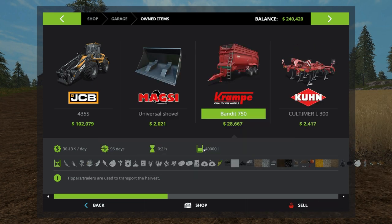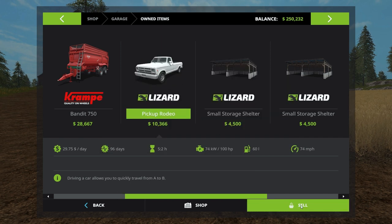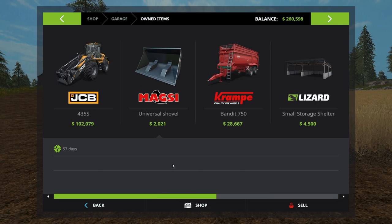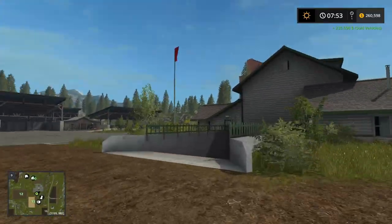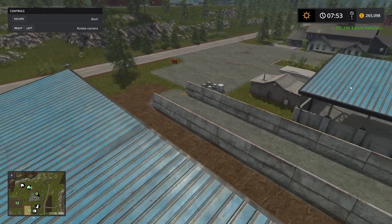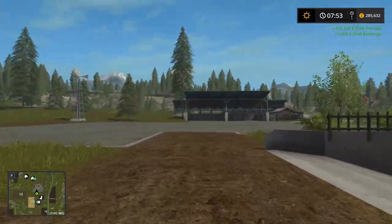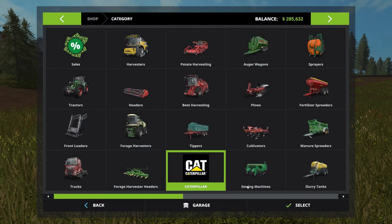We'll keep the tipper - the tipper's going to work out good. We don't need the cultivator or the planter. I'm going to buy an older truck that's actually cheaper. I kind of want to keep the small storage shelters in case they're at my place. We have $260,000. Okay, I'm going to start selling the vehicle shelters that are at this place since we're not going to be using it. Hopefully we didn't sell stuff at our mining place. So we got that - now it's time to buy everything.